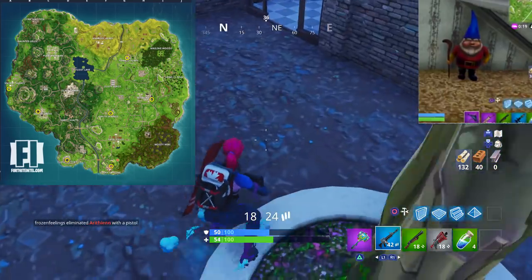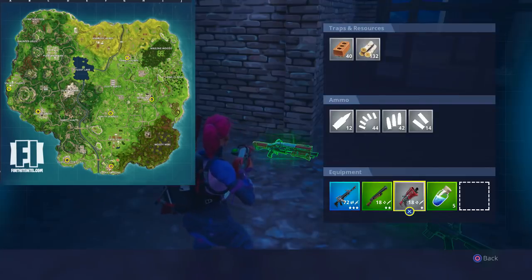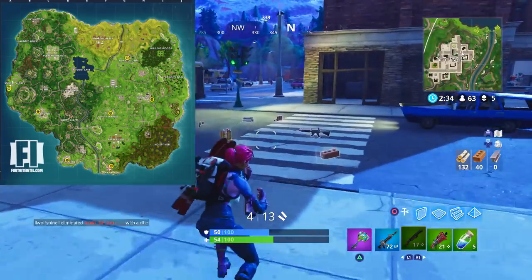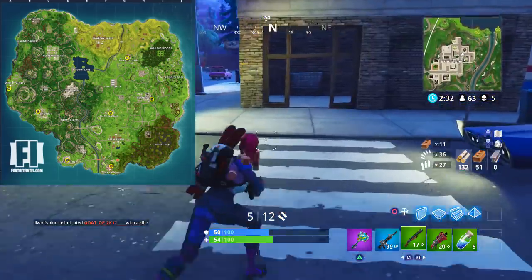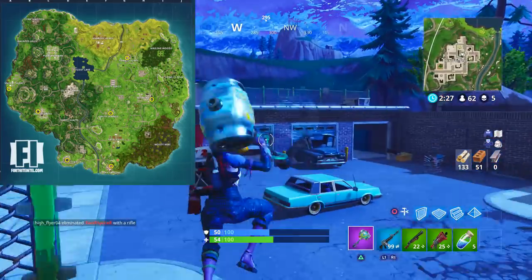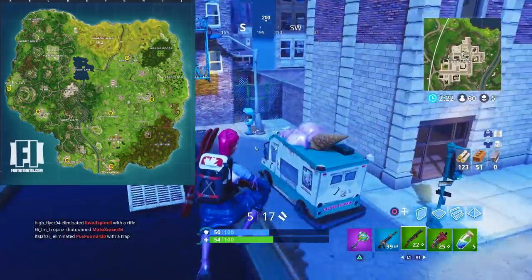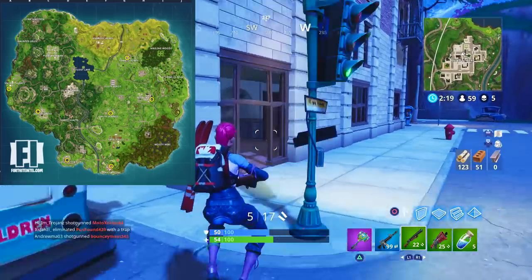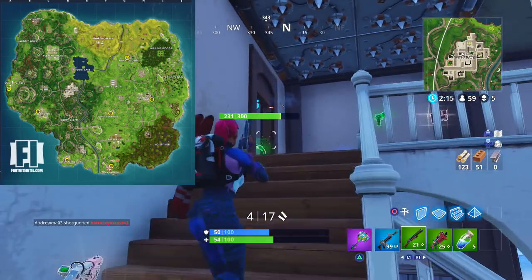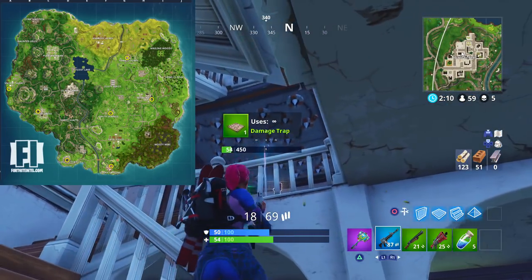When you see them, you search them and obviously get nothing, but that's how you know you completed that one. In Tomato Town, it's going to be in the back office of the main tomato restaurant. In Retail Row, in the shack under the water tower on that eastern side. Salty Springs, under the stairs in the basement of the middle broken building. Flush Factory, in the painted toilet room located in the main factory building. Lucky Landing, in the bathroom of the northeastern building. Greasy Grove, in the left bathroom of the Durr Burger restaurant. Snobby Shores, in the bathroom of the bunker found underneath the southernmost house — break a wardrobe to enter.